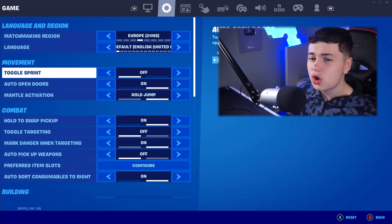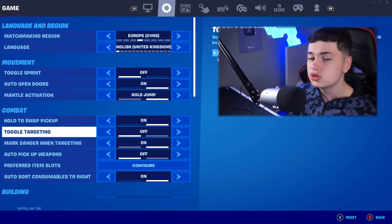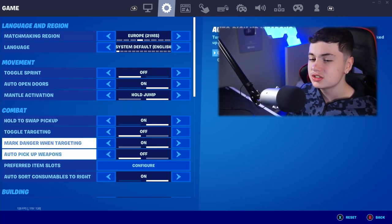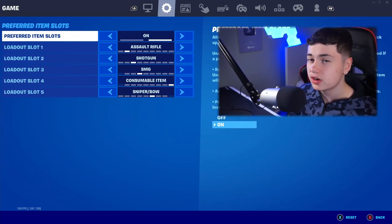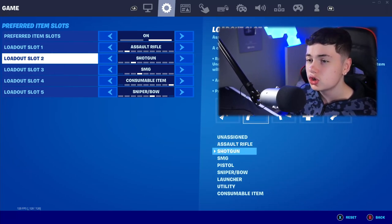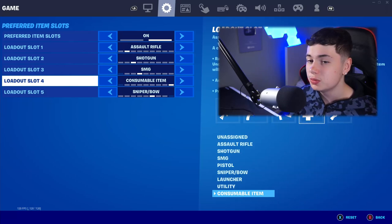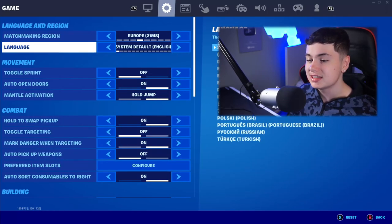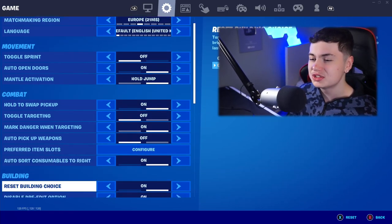We want auto sprint off, auto open doors on, mantle activation on old jump, auto swap pickup on, toggle targeting on, marked danger when targeting on, and auto pick up weapons off. For weapon configuration: slot 1 as assault rifle, slot 2 as shotgun, slot 3 as SMG, slot 4 as consumable item, slot 5 as a fly bus. Auto swap consumables to the right as on.